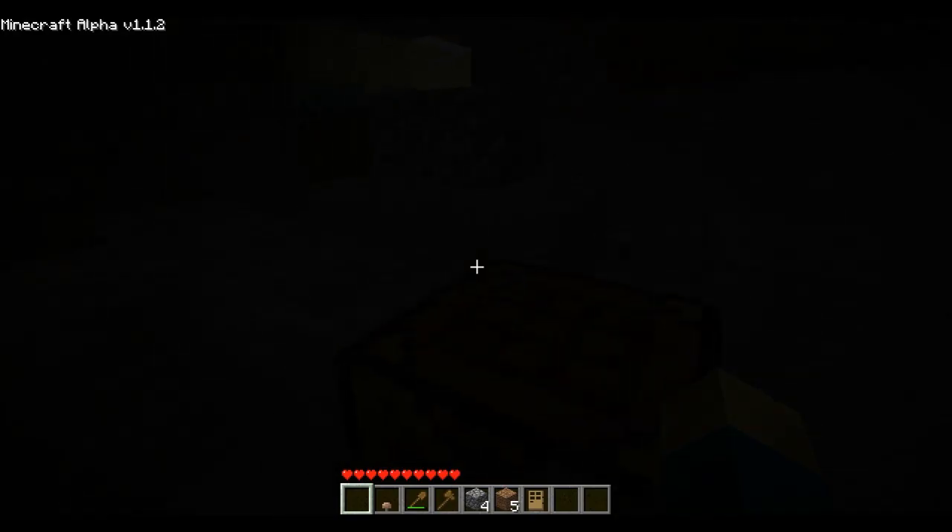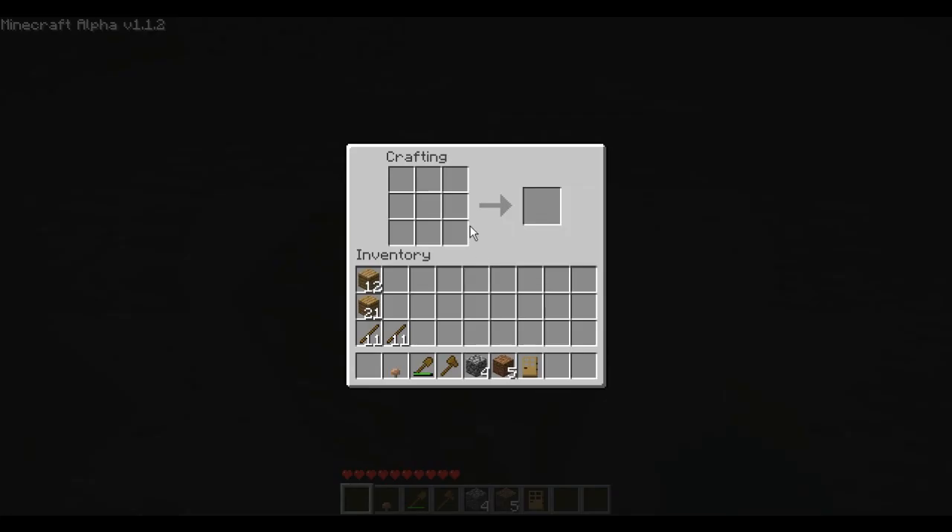So now we'll have a door for our place. I don't have a pick, do I? Well, we can make some stone tools now since I've run out of some of my wood ones. Sticks there for the handle and stone across this way. And now we have a stone pick, which will help us get into the iron deposits here too, which is nice.